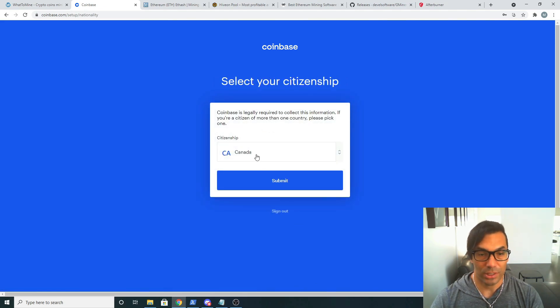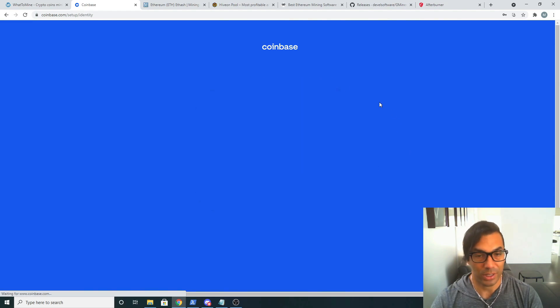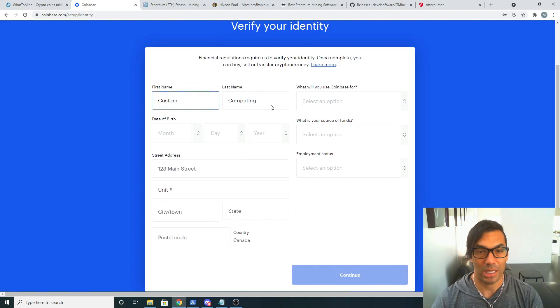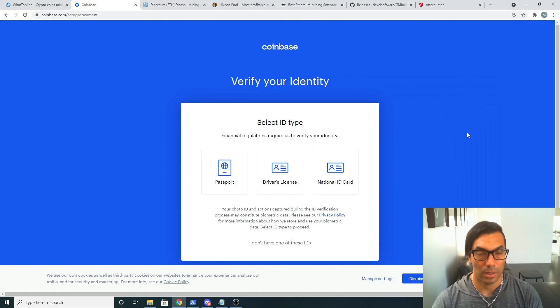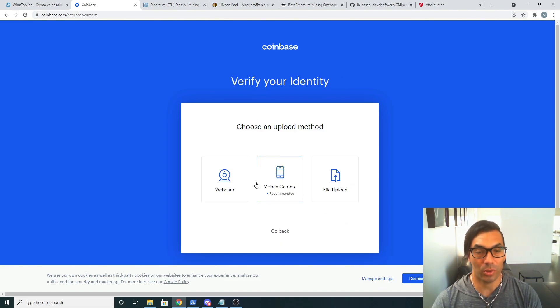Now we're going to select our region — I'm in Canada, most of you are probably in the United States. Next we'll be entering our identification. You do actually have to put in your real information because you're going to be linking this to your bank account eventually so we can extract funds. The next step will ask you to verify your identity using a passport, driver's license, or national ID card. You can upload it through webcam, file, or mobile camera. For mobile camera you'll need to download the Coinbase app, which is in the description below.